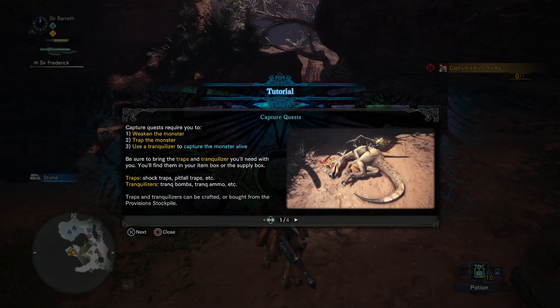I haven't done a capture quest before so this will be something new. Capture quests require you to weaken the monster, trap the monster, then use a tranquilizer to capture the monster alive. Be sure to bring the traps and tranquilizers you need with you.